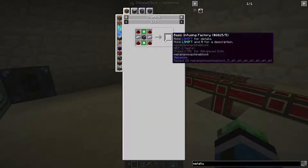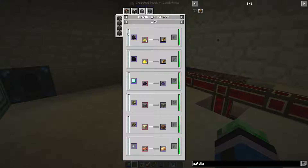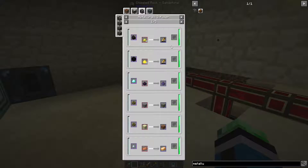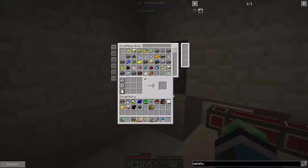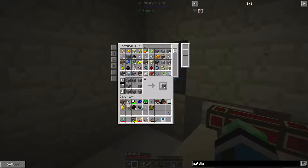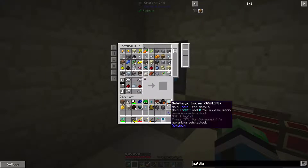How many different metallurgic confusers can I do? Let's see: coal, diamond, obsidian, and redstone - so I think four. Maybe I should make three more of these. And they don't stack - I completely forgot about that.